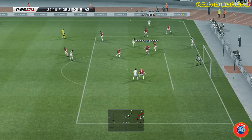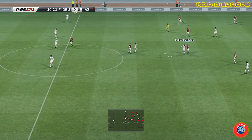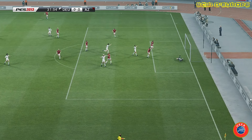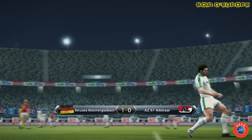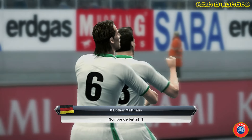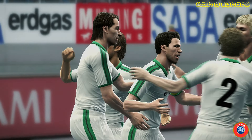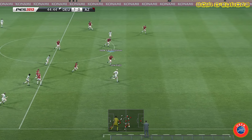Les joueurs ouest-allemands dominent et vont être récompensés juste avant la demi-heure de jeu. Nickel qui centre, un ballon d'abord sorti par la défense d'Alkmaar. Mais Mataros va récupérer ce ballon pour Linen, il redonne à Mataros, il rentre dans la surface de réparation et frappe. 1-0, c'est logique car il n'y avait qu'une seule équipe sur le terrain. Lothar Mataros, l'homme du match, qui a été au four et au moulin de cette équipe ouest-allemande du Borussia Mönchengladbach.